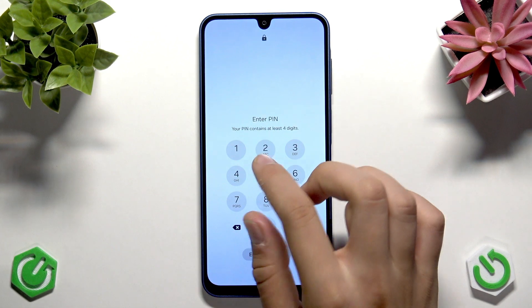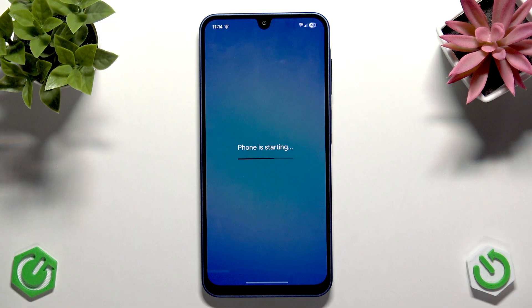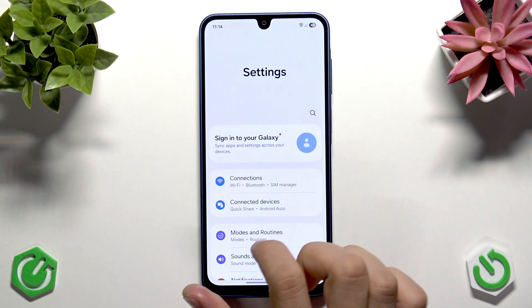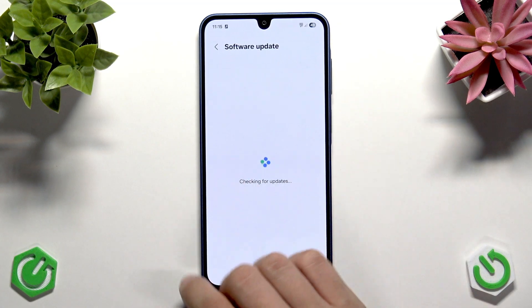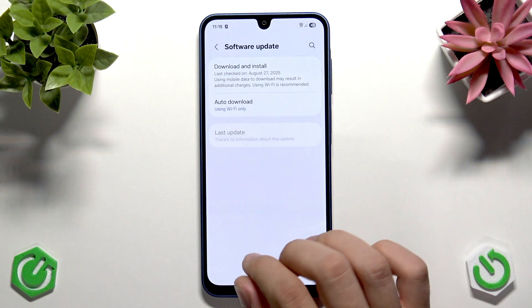Now the phone is back on. Unlock it and wait for it to finish setting up. Go to Settings, scroll all the way down to Software Update, tap it, then tap Download and Install. If there is any update available, install it — it could be a Samsung software fix, a carrier update, or a security patch. Always keep your phone on the latest update. Note that you need an internet connection to check for updates.